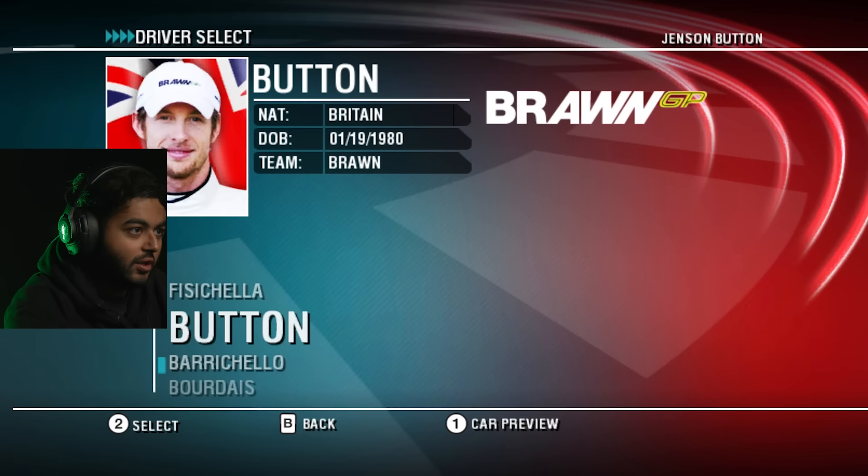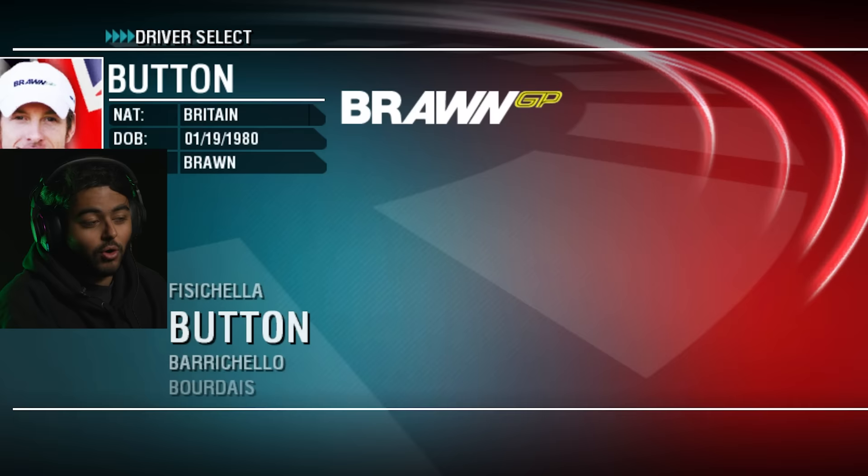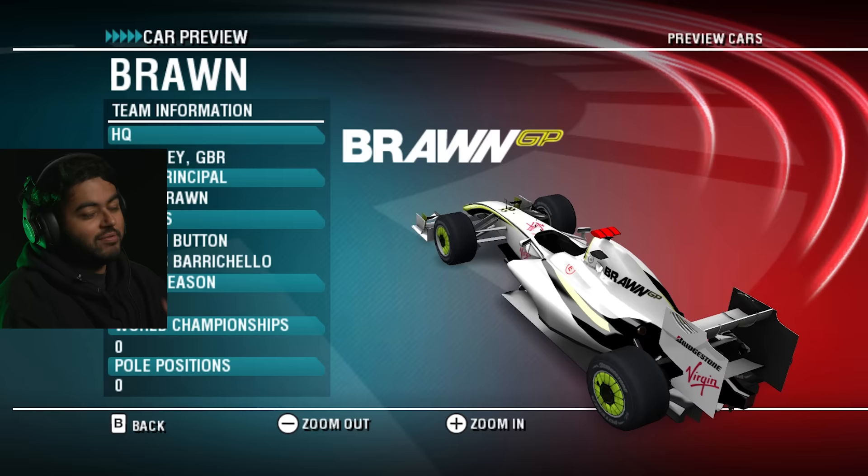It's only going to get harder from here because as the games go on everything gets a bit more realistic. The challenge is to win every race on every F1 game we're playing. So I've chosen another backmarker team — hardly anyone knew them — they're called Brawn GP. And just like that we get to the finish line and win the British Grand Prix on F1 2009 with the worst team on the grid.